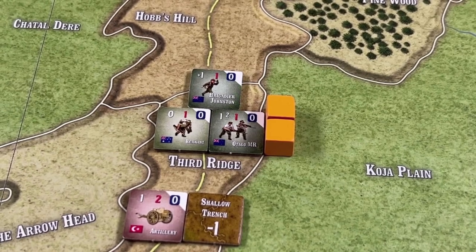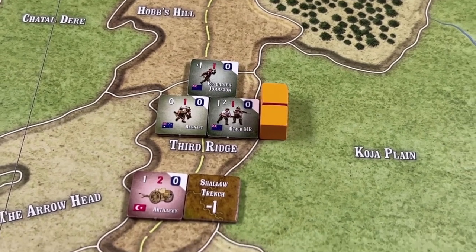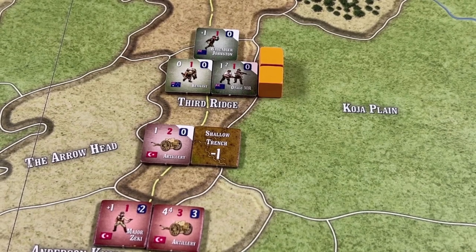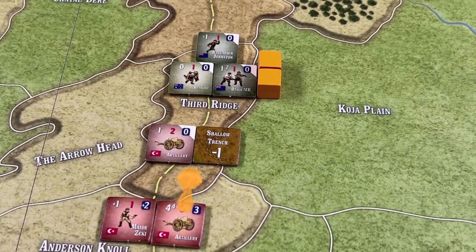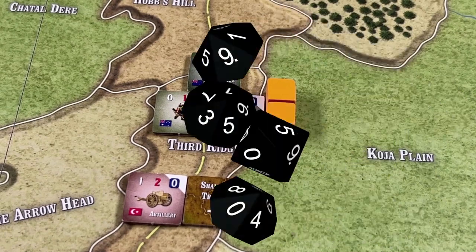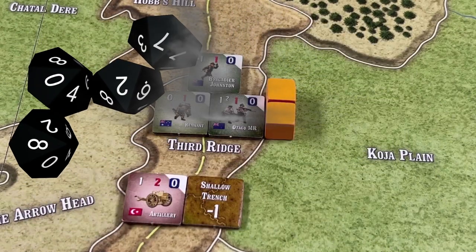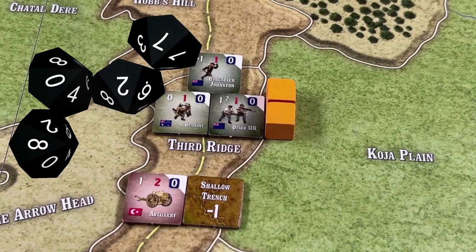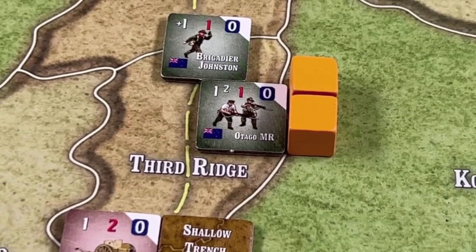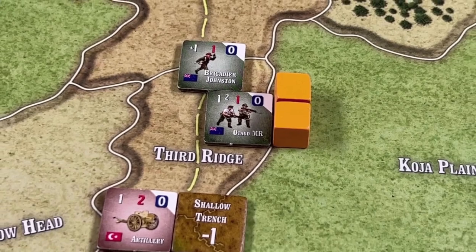The Turks may lose Third Ridge, but they still have an opportunity to dislodge the Anzacs. They have a battery at Anderson's Knoll, which fires at the Anzac units in Third Ridge. The Turkish leadership cancels out the height advantage the Anzacs have, so it's four or less for hits and the Turks roll 4d10. One hit and a ten is rolled. The Anzacs eliminate the remnant, and if things don't change during the turn, there will still be close combat at Third Ridge.